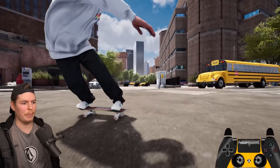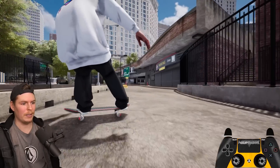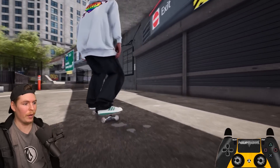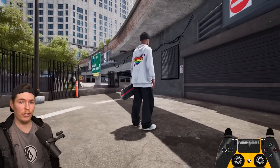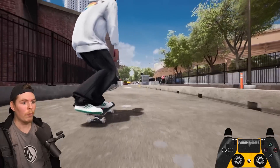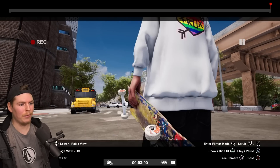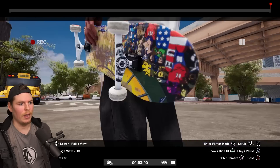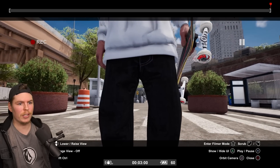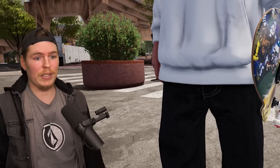I still haven't gotten any flat spots that people are talking about in the discord. Maybe it's because I'm on Spitfire wheels — they don't flat spot as easily, and they're not supposed to in real life. But then — there we go, we got the flat spots! Confirmed: there are flat spots in the game, with a sound effect. I don't think they have visible flat spots, just the sound.